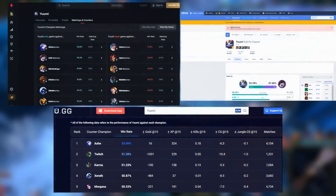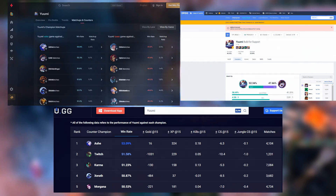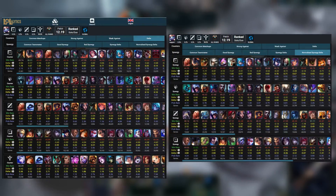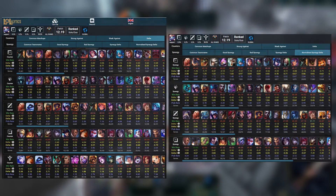This really useful feature is exclusive to Lololitics. U.GG, OP.GG, and Blitz.GG don't even have deltas, and Mobalytics only has deltas from matchups on the same lane, and even then it's only delta 1. This is one of those things that Lololitics just does better than every other site.